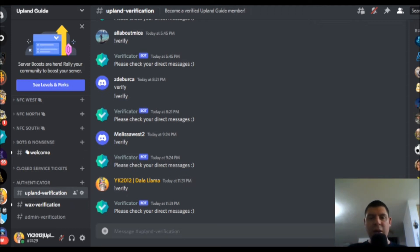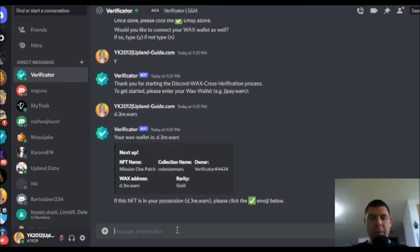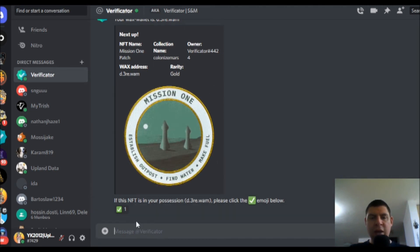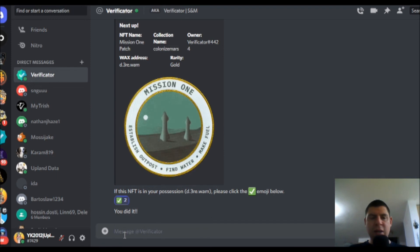If you don't have a Wax Wallet account, then take a look at the description below to learn how to create one. I want to go ahead with this registration, so I'm going to click yes. And now it's going to ask me for my Wax Wallet. Now I'm going to hit enter, and it's going to pull up one of these NFTs that I own in my wallet. And if this is in fact one of my NFTs — maybe I typed in a typo, maybe for some reason it didn't pull up my wallet — but if I recognize this NFT as mine, I can go into my wallet and check. Or if I know that I own this, I'm just going to go ahead and click the check mark. And now I've done it. That's the entire verification process.